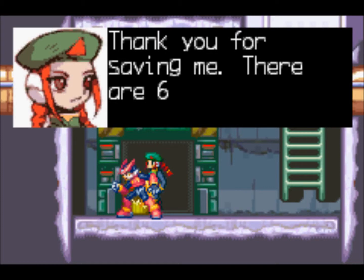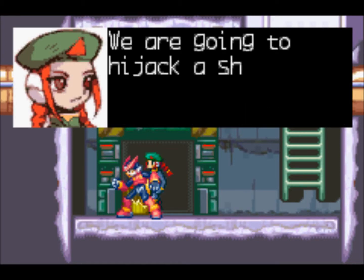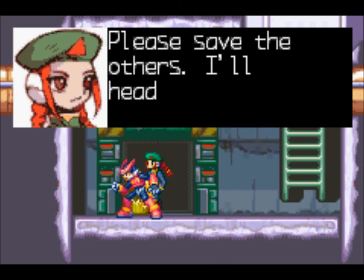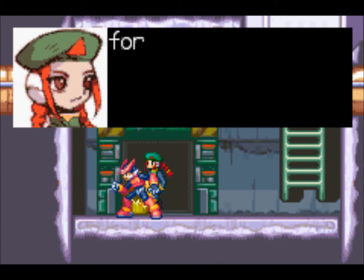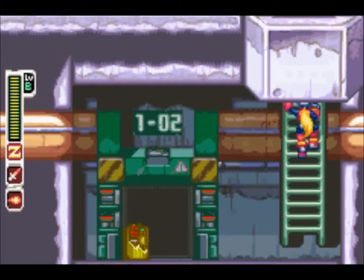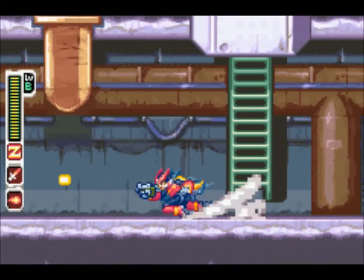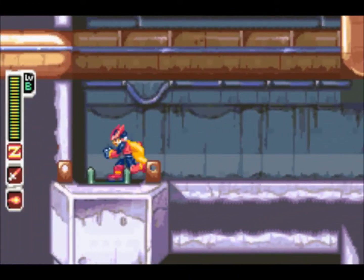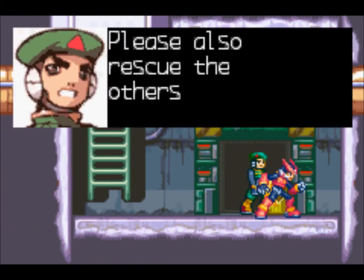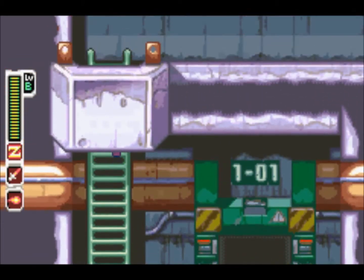Thank you for saving me. There are six more Reploids being held in this base. We are going to hijack a shuttle in the hangar and escape after you save everyone. Please save the others - I'll head for the hangar and wait for you. So yeah, there are seven Reploids you have to find and save. That was number one, six more to go. The gimmick with this level is it's kind of a stealth mission, because there will be little blue Mega Man-looking things with a red eye.